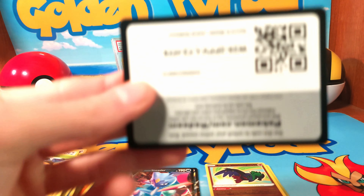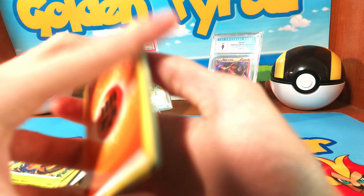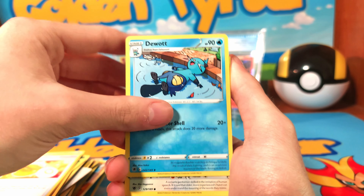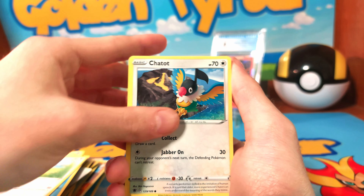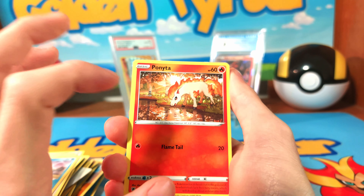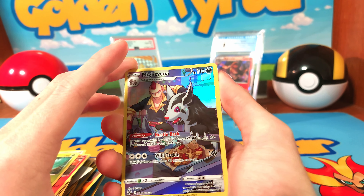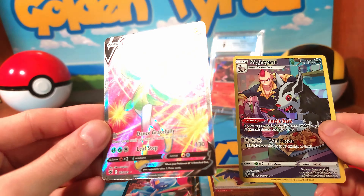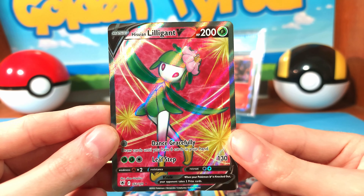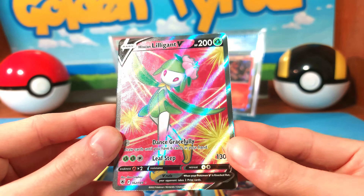Last pack — magic time! Glameow, Swinub — really cute — Ponyta, and that water is too clear, there should not be a reflection in that water. Cricketot, we have a Mightyena, a Trainer Gallery card, and we do have a Thwackey in this. A Suey, Lilligant, Lilligant V — okay, ending it off with a really cool pull there.